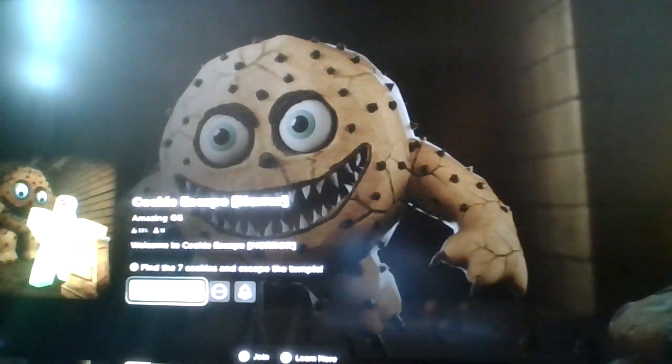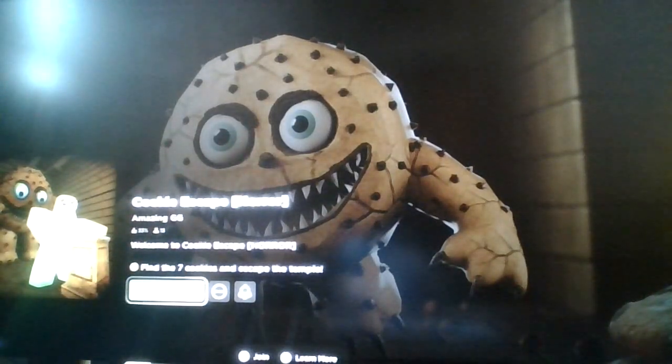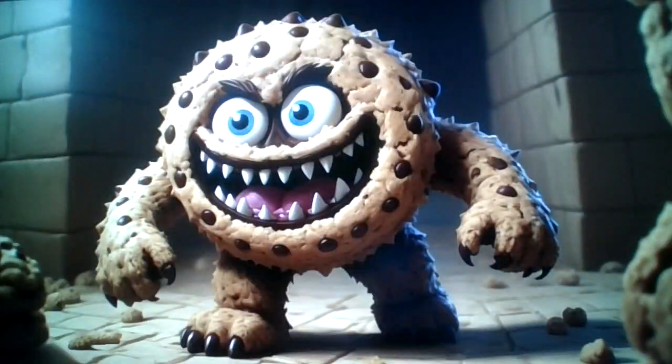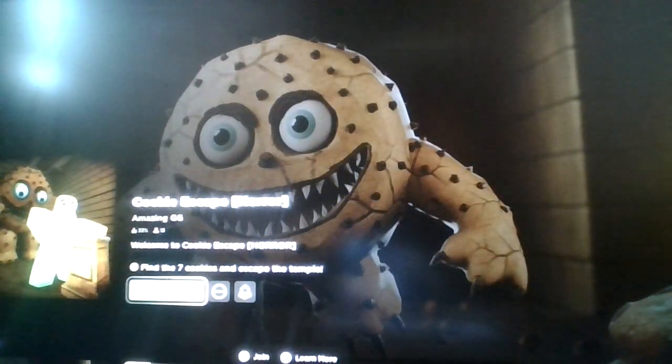It's self-explanatory — it's another horror maze game where you're in a maze with an enemy trying to catch you. You unlock areas with keys, wires, and hammers to find a set number of items. This time we're in a temple with a cookie monster — not the Sesame Street one — and we have to find seven cookies to escape.